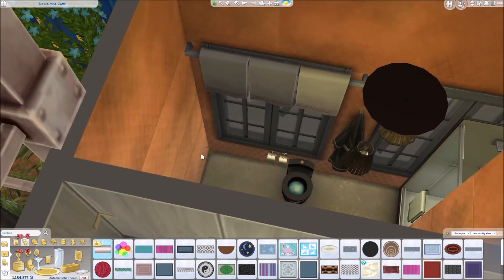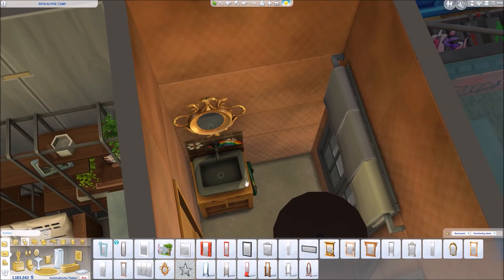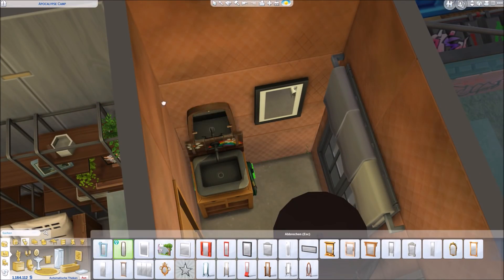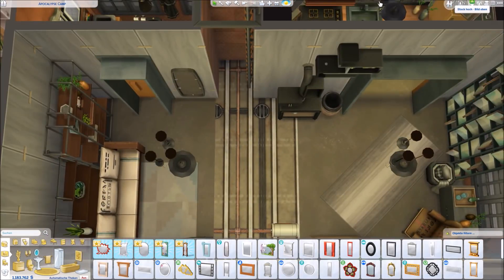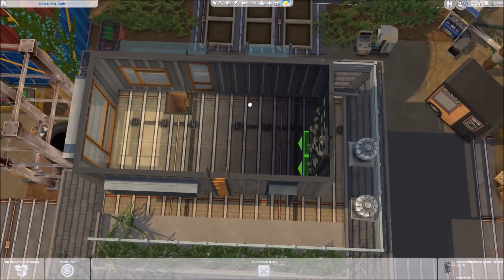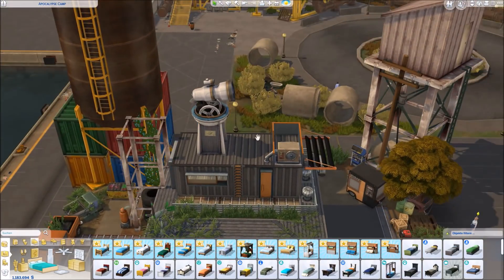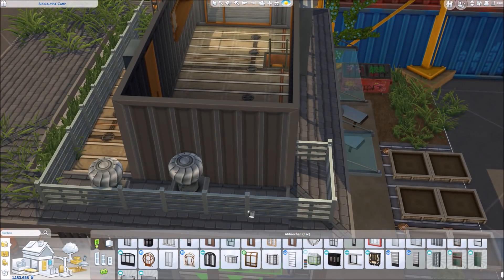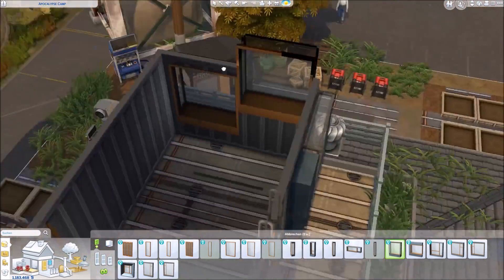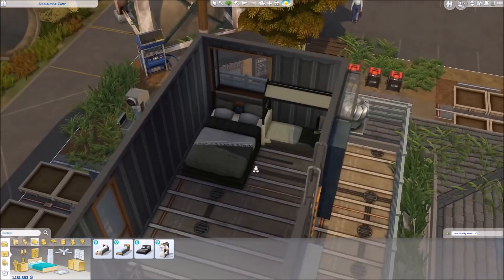I think a combination with Get to Work objects could be really cool. So if you're into these kinds of builds, I'd suggest getting Get to Work and at least also Eco Lifestyle. Also, as you can see, there is an observatory on the shipping container because it looks kind of like a guard tower thing — your Sims can get inside and do stuff. I think they can even woohoo in the observatory. I never play the game, I only build, so I'm sorry, I'm misinformed.